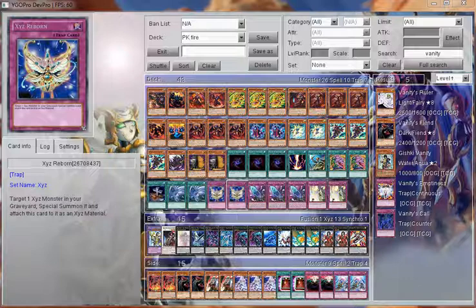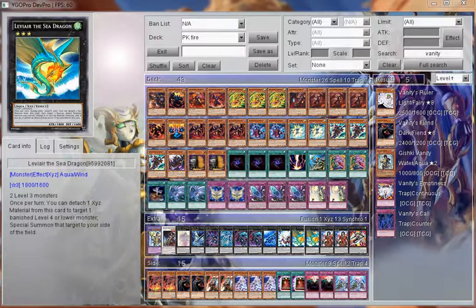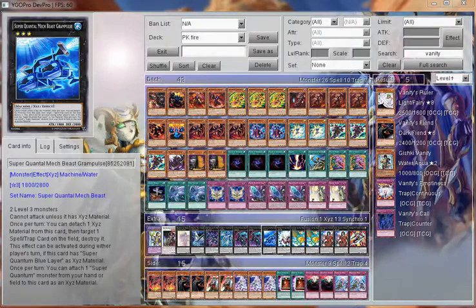He'd probably rather cut it and play something else and cut it down to 40 cards. He said he'd probably cut Allure's to help trim it down to 40 cards and play some other cards over XYZ Reborn. But overall the deck was powerful, and he said that the third Dante never really comes up — only place 2. And he really needed room for the second Le'viere and the Corbosh package.